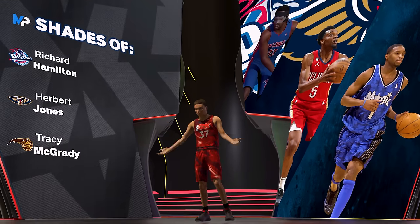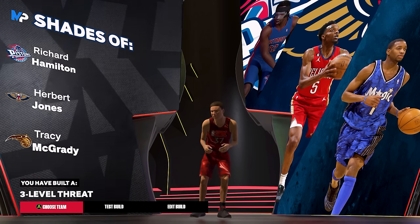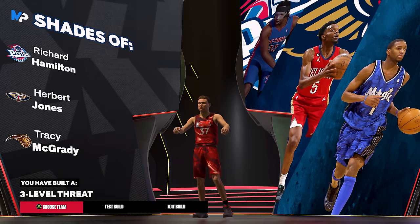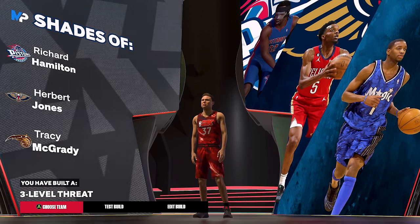Coming out of the MyPlayer builder you get the player comparisons of Richard Hamilton, Herbert Jones, and Tracy McGrady — the Magic version of TMac. The build name you'll get is Three Level Threat, which is probably the most common build name I get because I make a lot of builds similarly, but it's the way I like to play. The mid-range hunting, especially in rec, is kind of meta, so that's how I like playing. Hope you guys enjoyed today's video — I have some different types of builds coming out soon. Peace.